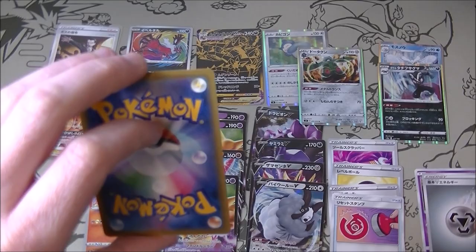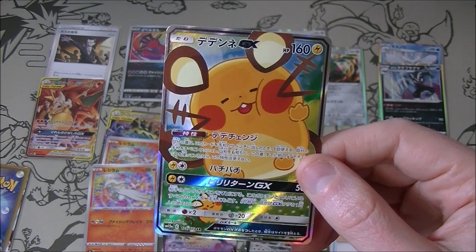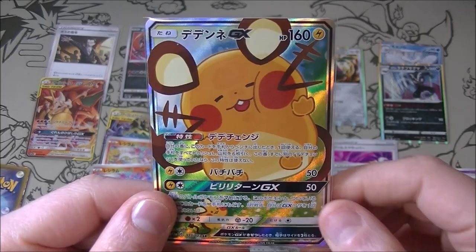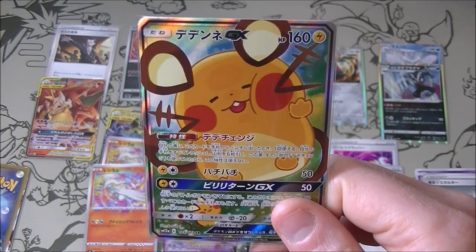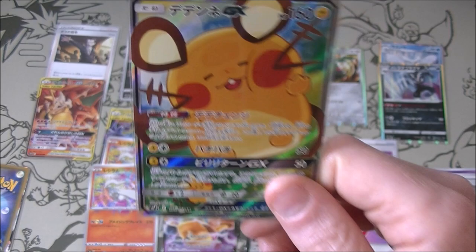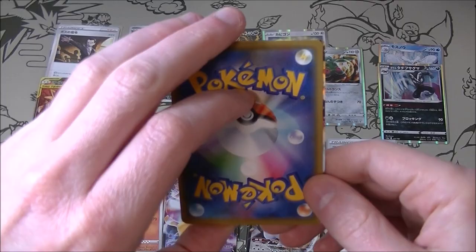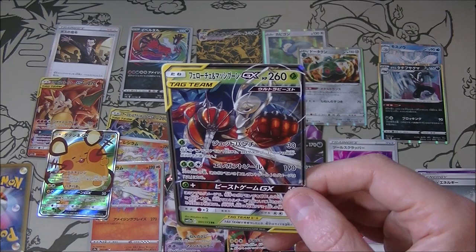That is very good — this is from Tag All Stars, a 30 to 40 dollar card. This is my fourth one — I've pulled one in my god pack, one from a box, and one from a mystery pack before. It's a polarizing card: some people love it, some don't, but I really like the artwork. So we've got two very good hits today with this and the Boss's Orders. Last pack: Tapu Koko VMAX and a Buzzwole and Pheromosa GX — they like to throw in a couple of random older GX's.